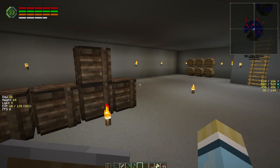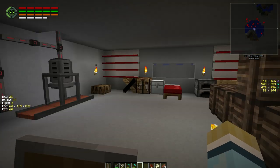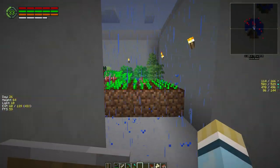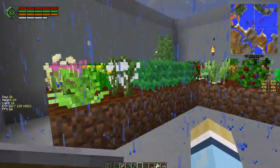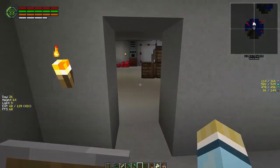Hey everybody, welcome back to another episode of my invasion series. I've got a couple of ideas for today - we're going to work on the house here for a bit. I really want to get our food production up and running. I've planted a bunch of stuff between episodes, it's starting to grow. I've got a bit more industrial hemp going and we could probably get a third windmill up.